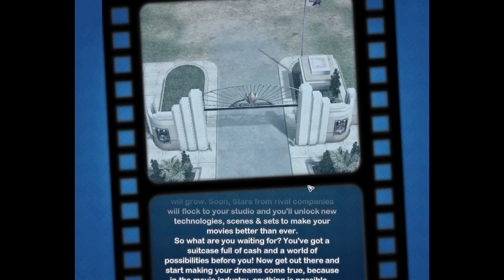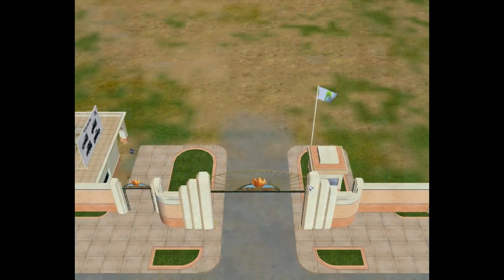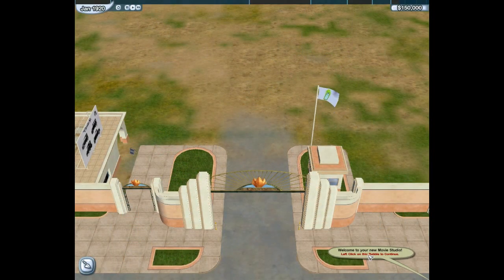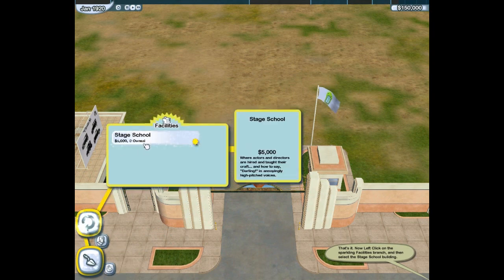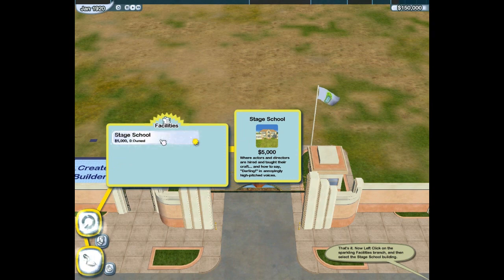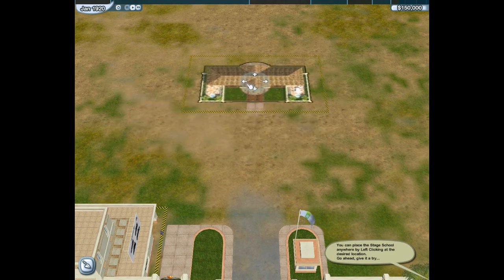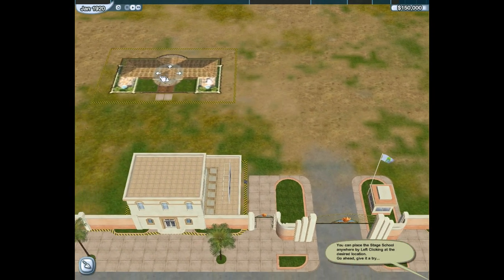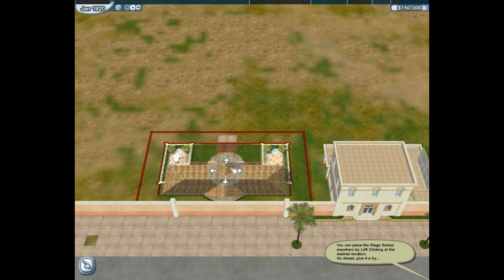Get out there and start making your dreams come true. Somebody's taken the suitcase. Because in the movie industry, anything is possible. Except it isn't, because somebody's nicked the suitcase. Okay, before you open the studio, you'd better set up some of the essentials. I shall get on to my sparkly streams. The first building you'll need is a stage school for hiring your stars. Now left-click on the sparkling facilities branch, and then select the stage school building. Place the stage school anywhere by left-clicking at the desired location. Where should I put it? Kind of roughly where it was in the tutorial? Or maybe I should put it down here, with all of the functional buildings down here out of the way.